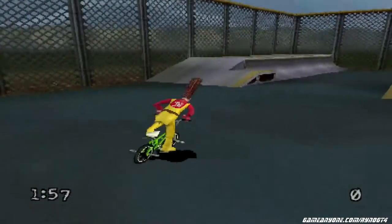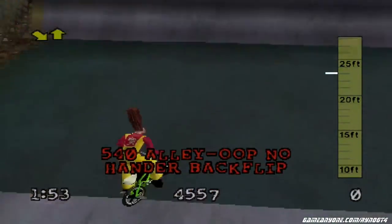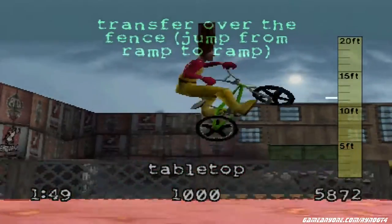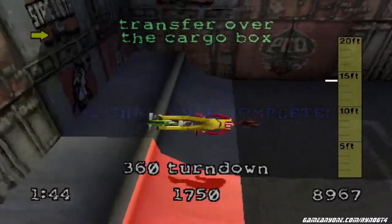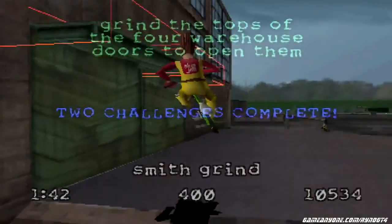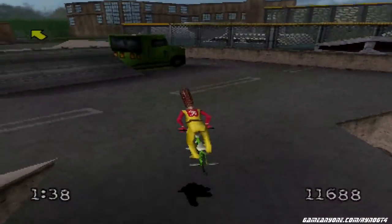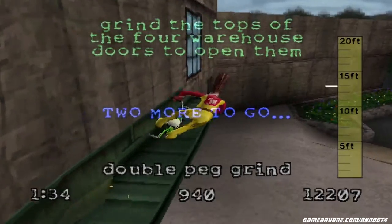I know what to do — you can pause the video and read that at your own leisure. So for transfers, all you have to do is press forward when you go off a quarter pipe like that. It's pretty easy — easier to do in this game than in Tony Hawk's Pro Skater, at least the first one.